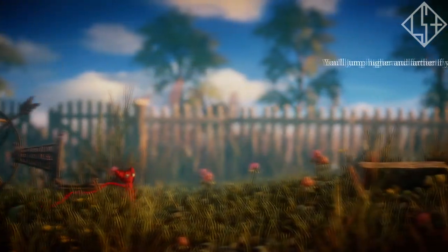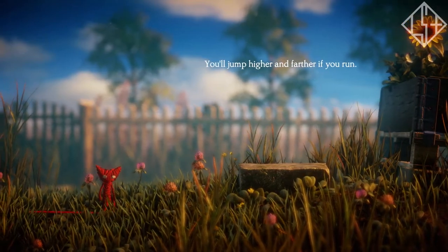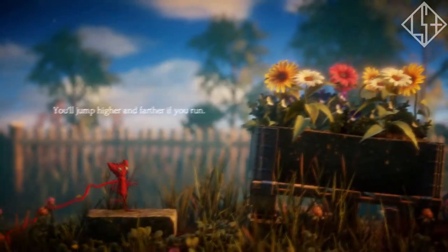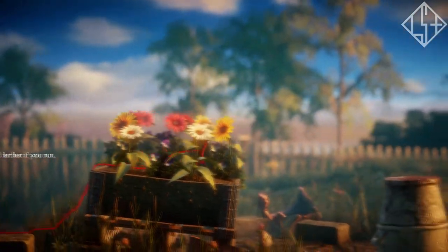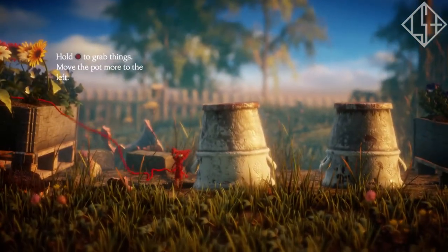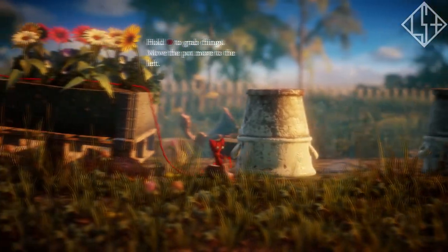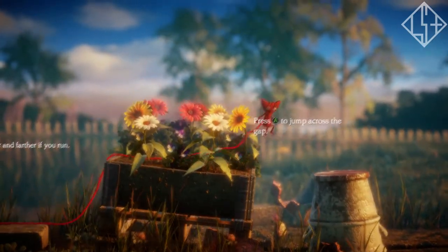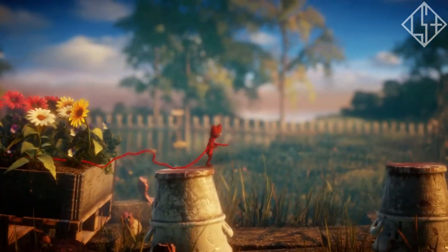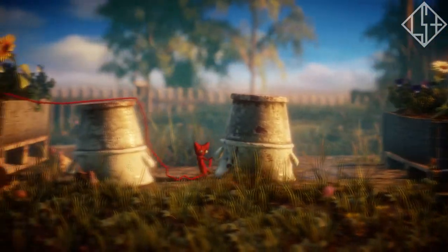Eventually you run out of yarn so you've got to pick up those little checkpoints. You can't jump very far, but you can pull objects. The character is called Yarny — obviously because he's made out of yarn, of wool.